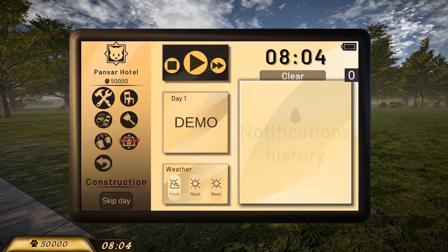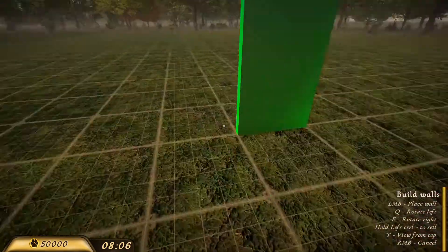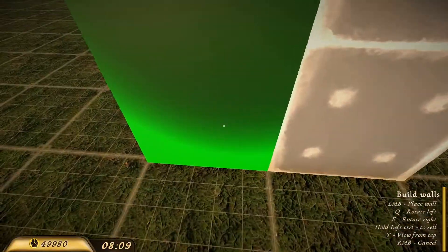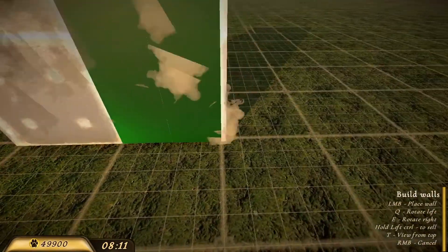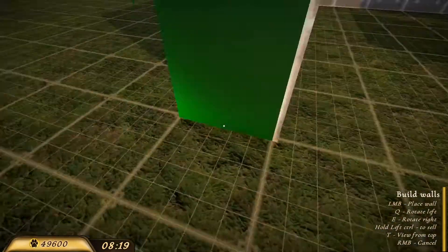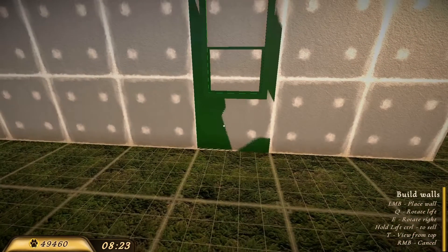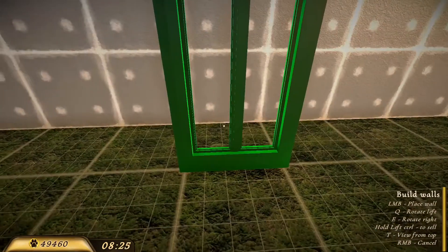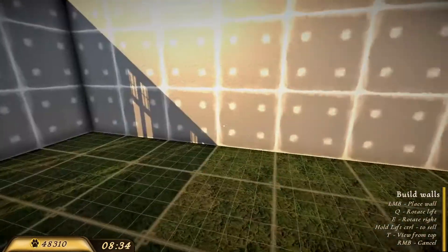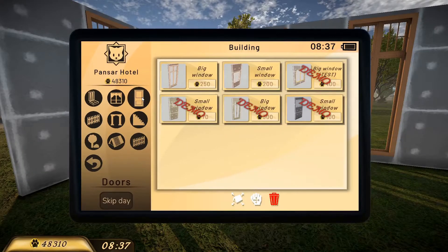Let's check out the walls - I'm gonna make it here. It's big enough, so I'm going to make a seven by seven room. There you go. I can add a small window... actually I like the big window more, so I'm going to add this one here and put it there. I think that's all. Let's add a door.